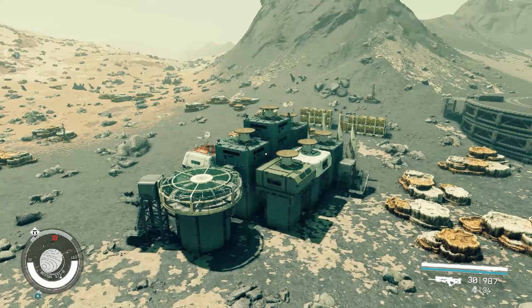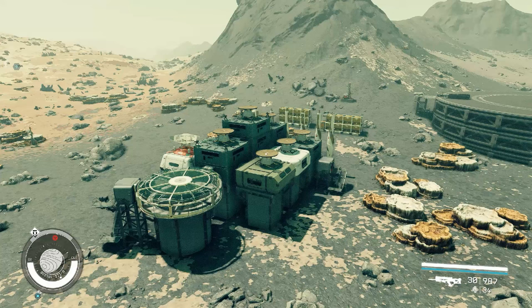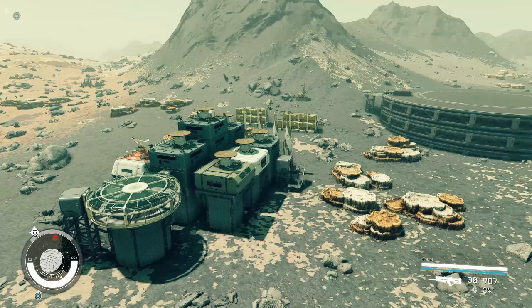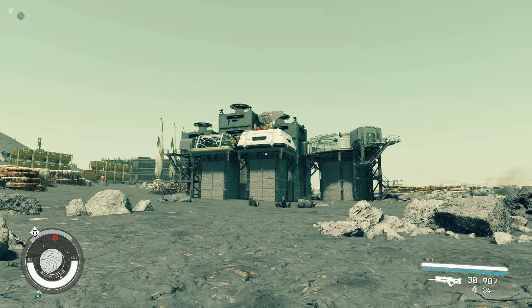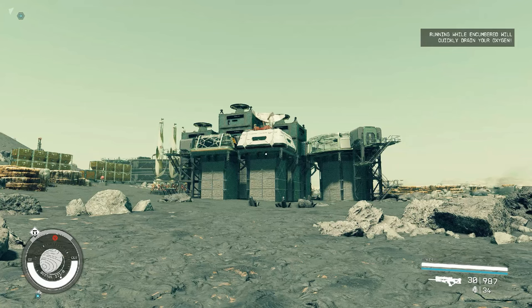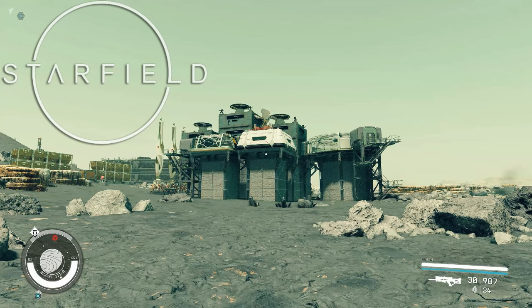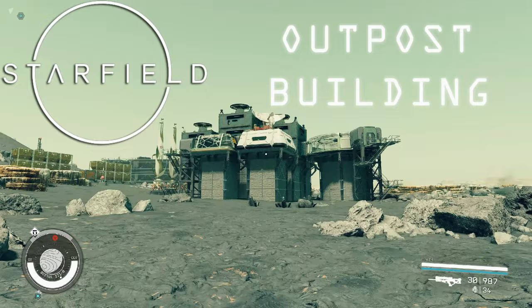Hey guys, Mike the Gaming Dad here and welcome back to the channel. Recently I produced a video on outpost building where we covered the basics: choosing a suitable location, how mining, power and switches work, how to mass produce adaptive frames, XP farming, and constructing your base with defenses. We'll pick up where we left off in this second installment, and my aim is to go through how to properly install cargo links.